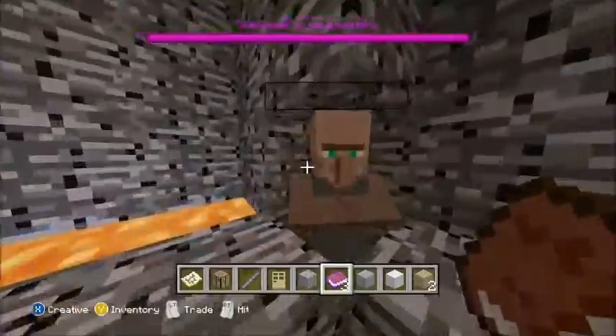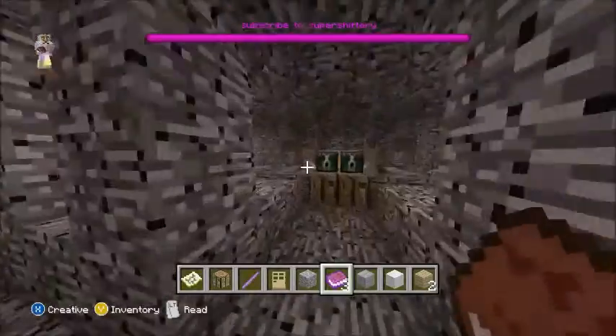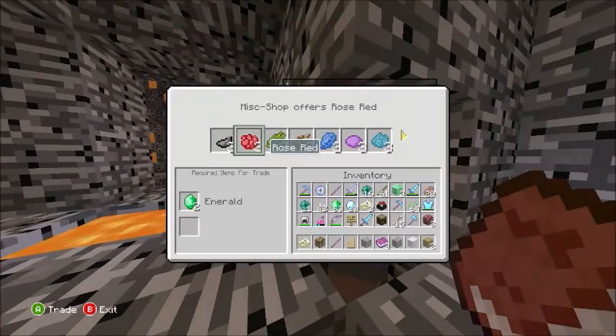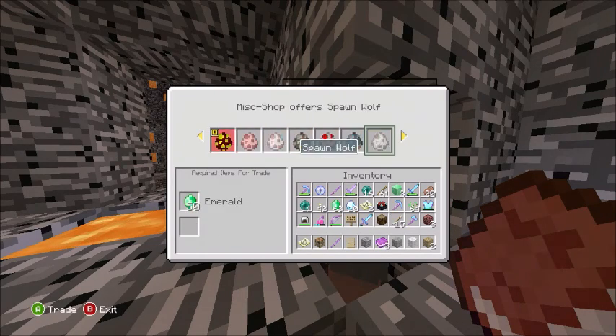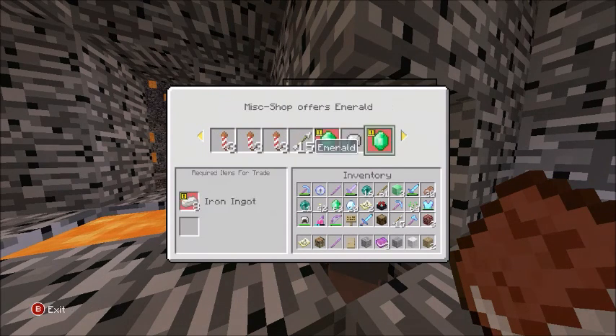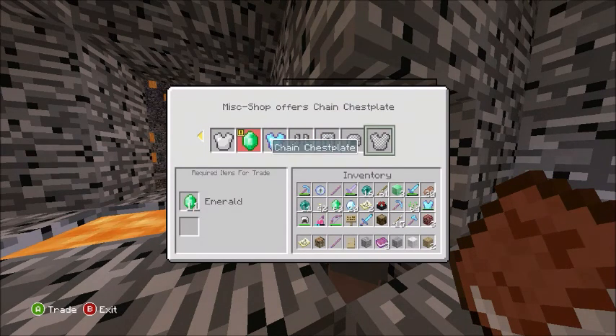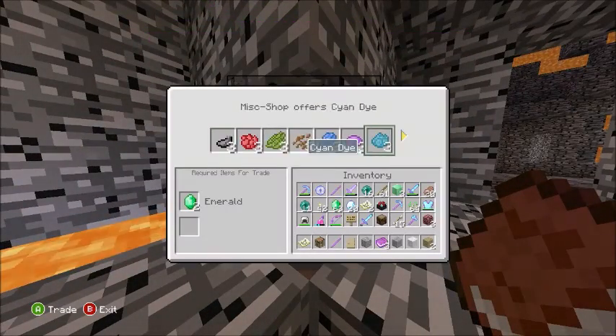There are four of these villagers on the other side. This is the buying section. Over here we have dyes, CDs, maps, spawn eggs, heads, flint and steel, stained glass - all sorts of stuff. Just regular trades from the villagers, so you're going to take advantage of that.